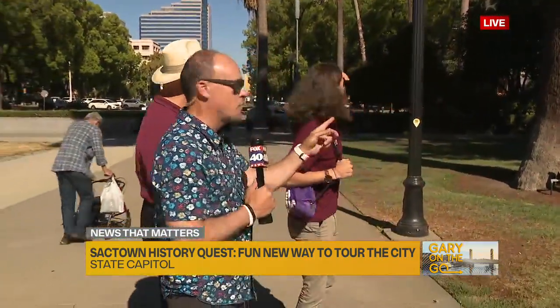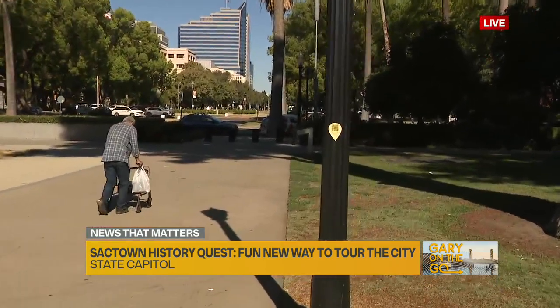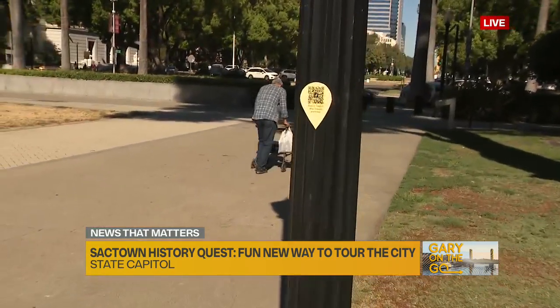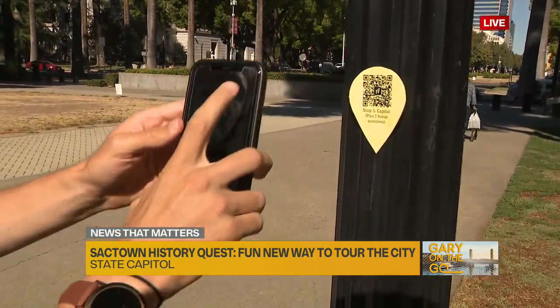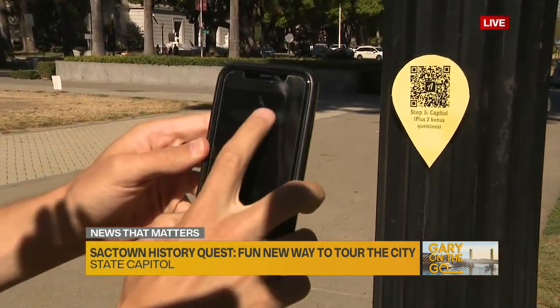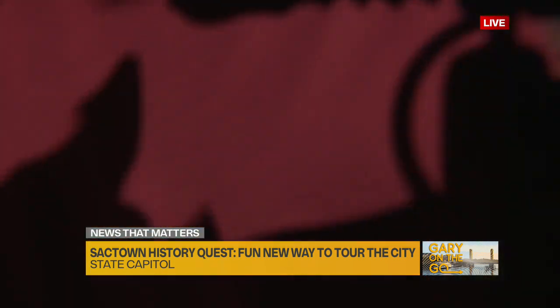There are QR codes all over the place — we were searching for one earlier. There's one right there. If you look around and you see the Capitol, I found the Capitol, I got to find the QR code. When we find the QR code, you have to download this app, hit scan code, and then we'll scan it.